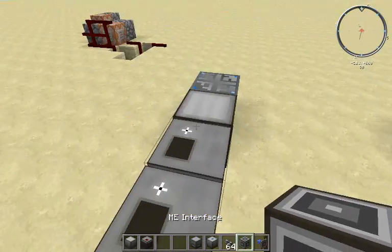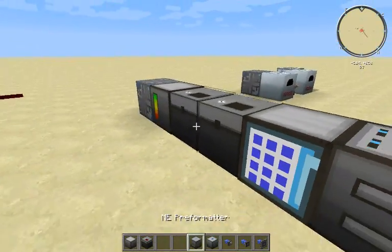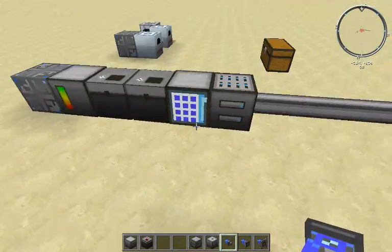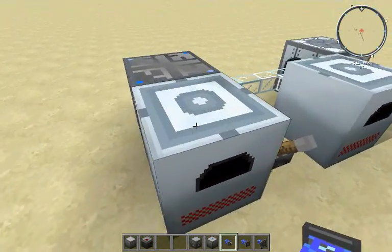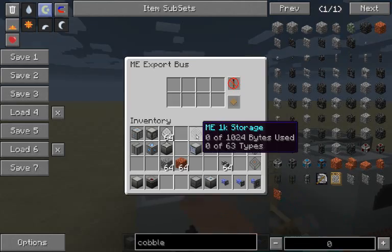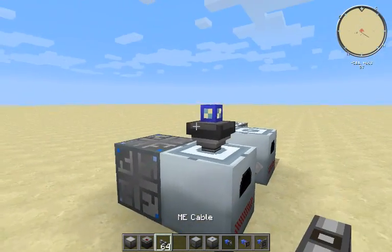That covers the pre-formatter. Now I'm going to show you the import and export buses. Like I said earlier, you can automatically send things through the system. Say you have a forestry farm and you want to automatically put saplings, dirt, and fertilizer in it — you use the export bus. You just stick it into the side of the machine you want it to go on, open it up, and configure it.